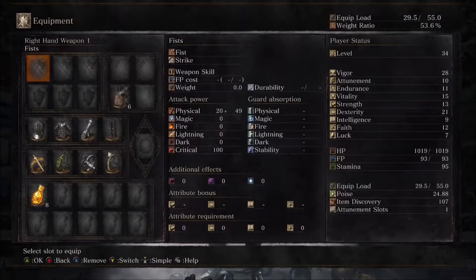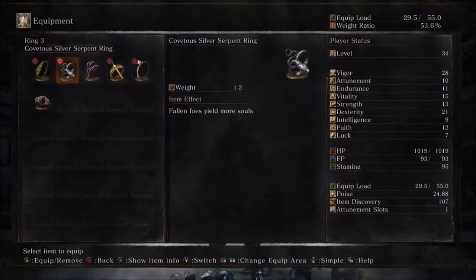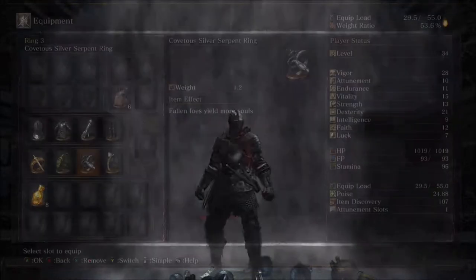The things you're going to need for this fight are no weapons at all. You're going to need the Estus Ring, the Carthus Milk Ring, and anything you can have to increase your health.